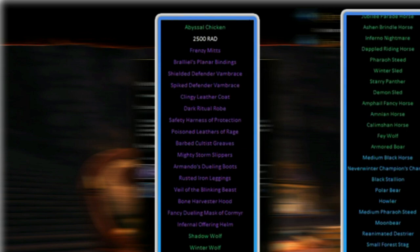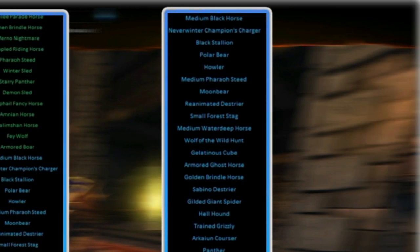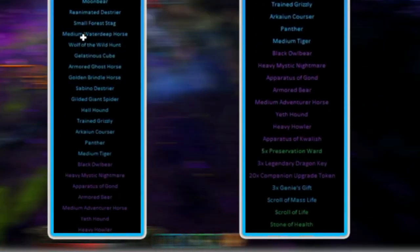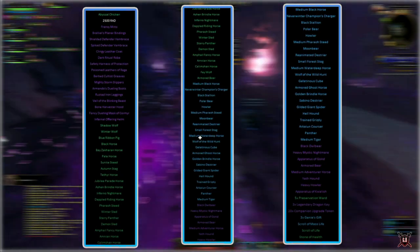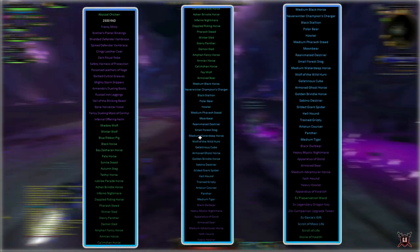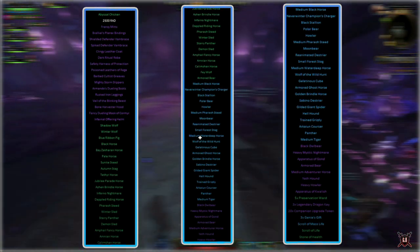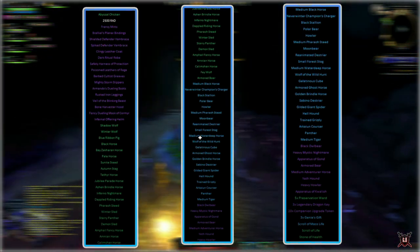Juma bags can give you green, blue, or even purple companions, and companions are extremely valuable in Neverwinter. They can also give you mounts at green, blue, or purple. They can give you 2500 astral diamonds per Juma bag, or health stones which are extremely valuable. They also have a chance of dropping coalescent wards, which are even more valuable and used to upgrade enchantments, artifacts, and so on. Also scrolls of mass life, preservation wards, legendary keys, companion upgrade tokens, and even gear — some of it very, very helpful, and possibly better than what you are currently using.